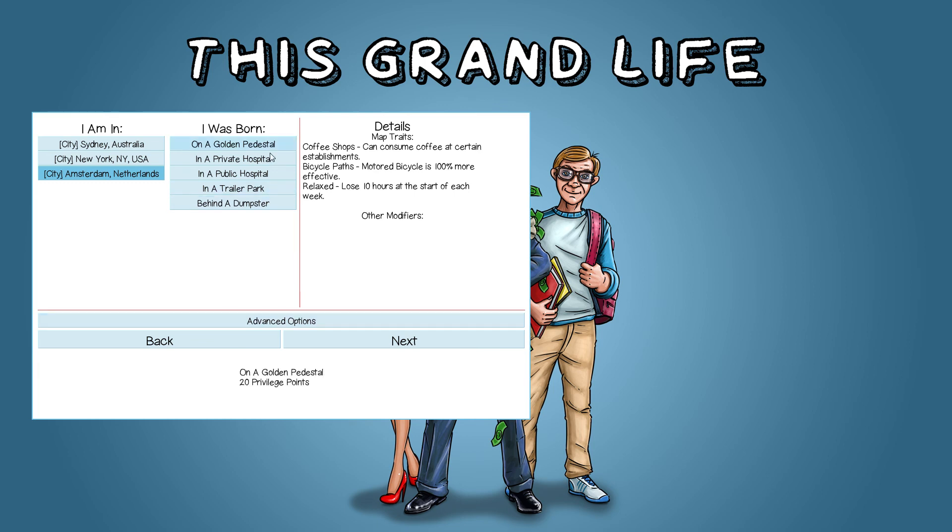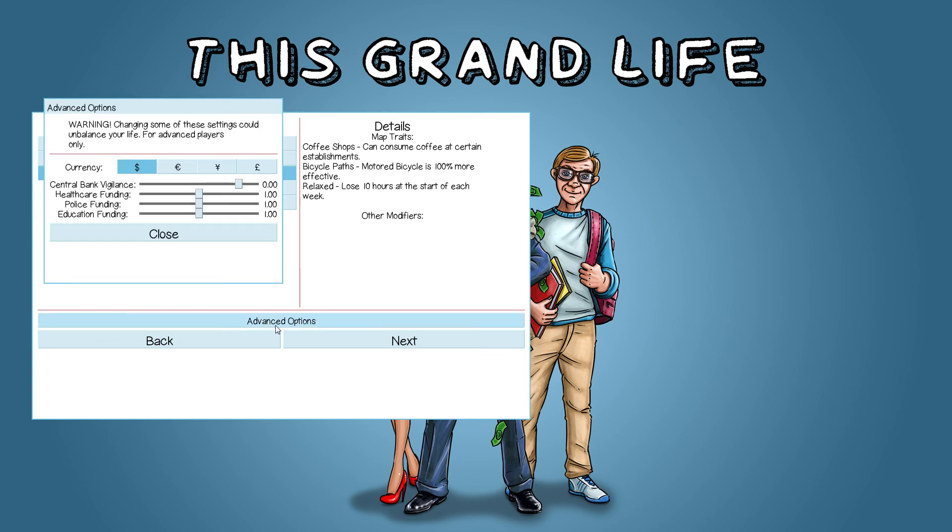The next thing I'll talk about is the advanced options. It looks a bit different if you've played before. There's a new button called advanced options, and if you click on it, you can set different new settings that weren't available before.